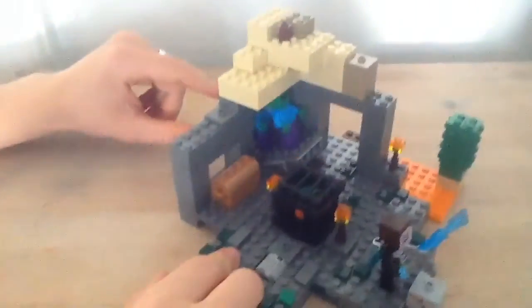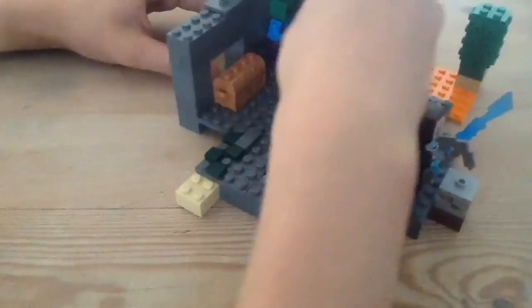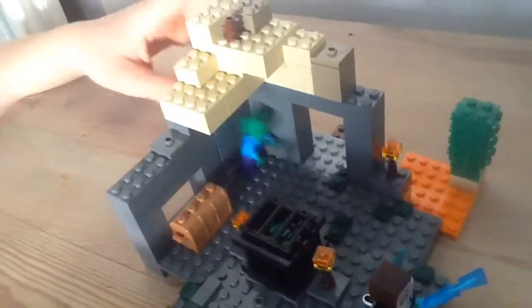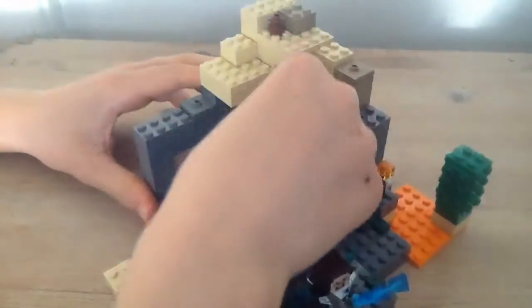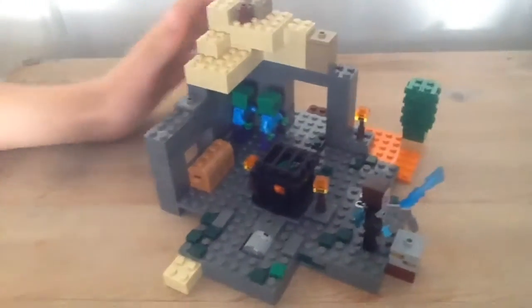For the basic play features, we have this thing right here where the zombie stands on. You just push it right here and the zombie comes in — like it spawns — and he just falls off. And that's the awesome play feature — that's what it's supposed to do. That's basically the play feature of the whole thing, and it looks very cool.